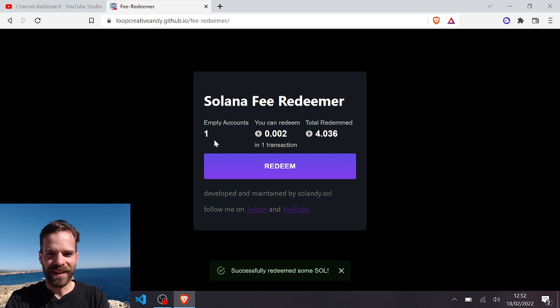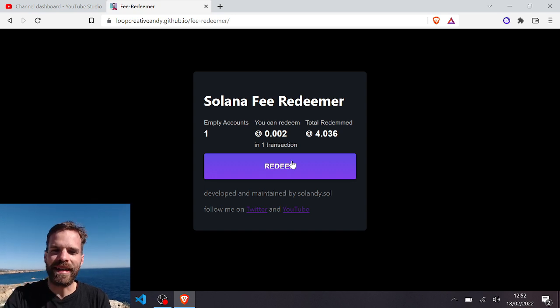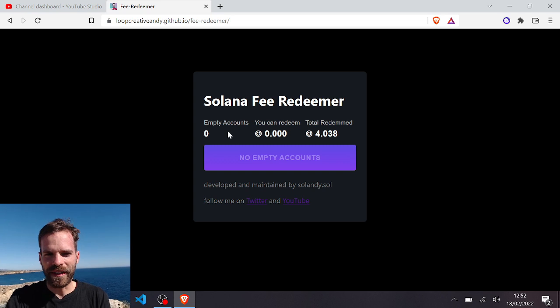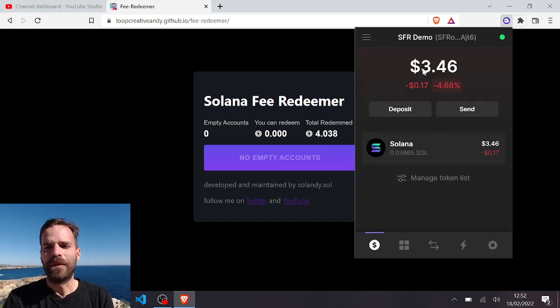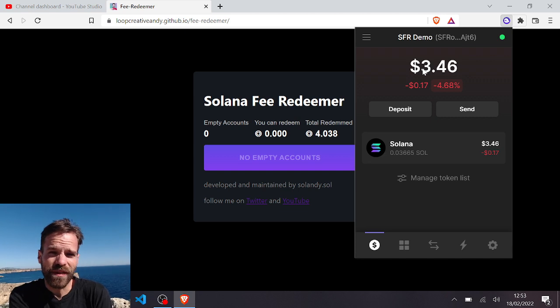There was one left to redeem. When it sends to the blockchain it can't immediately get the new state back, so you need to wait about 30 seconds and then refresh the page. You can then see how many empty token accounts you still have. We don't have any anymore — the counter went up and we went from 20 cents to $3.46, so that's $3.20 reclaimed just from those 17 empty token accounts.